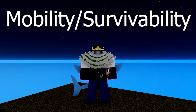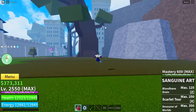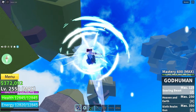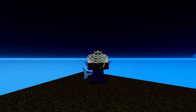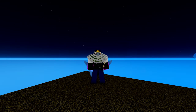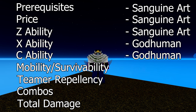Mobility and Survivability. This is a decently easy category to decide. Sanguine Art has one move which moves you forward, whereas God Human has two, as well as the mobility glitch which can be used for further horizontal movement. Even though Sanguine Art has the heal from the Z-move, it is also the mobility move, so you will have to decide what you want to use the move as. God Human is just way faster when compared to Sanguine Art. An easy point for God Human.